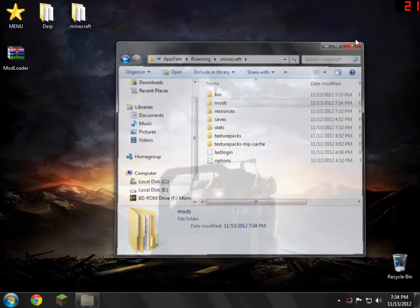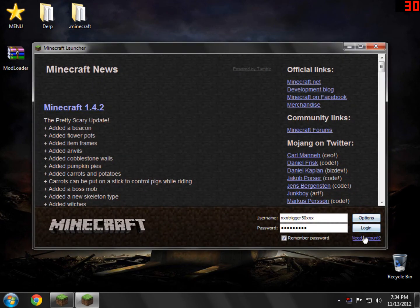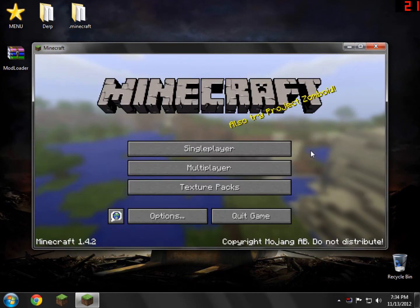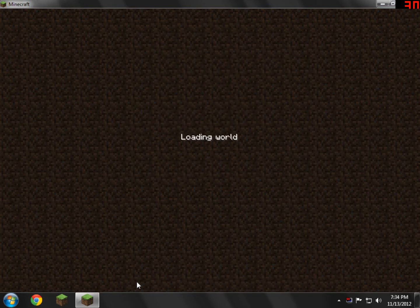Now we can go ahead and test it and show you guys that everything's working. We'll go into Minecraft and show you guys that nothing's going to crash — it should work as usual. This is actually the first time I've installed it, so first time to try it I guess. Everything should be working. Single player, create new world — I'm just going to go try it out in survival mode.